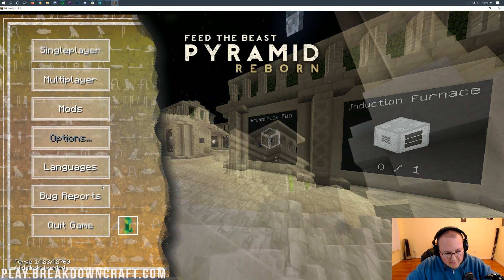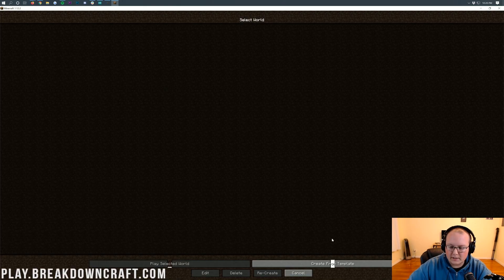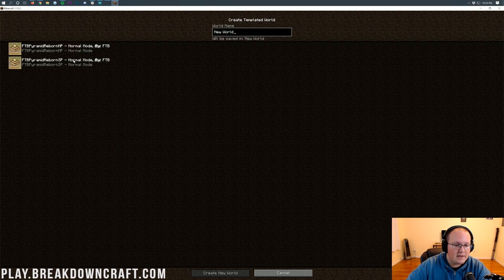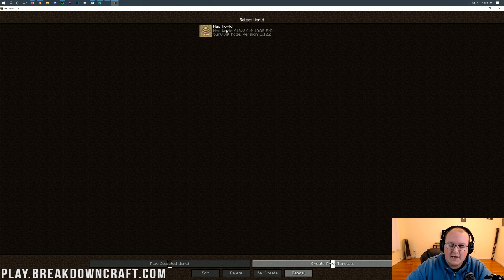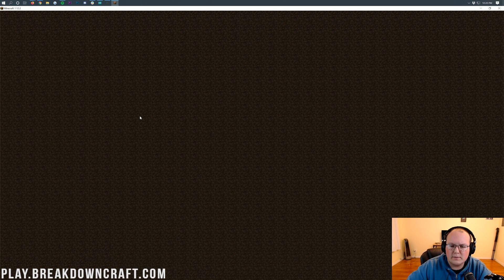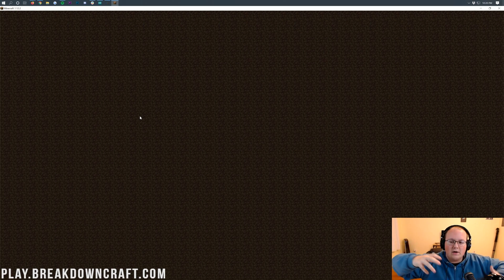Here we are in the main menu of the FTB Pyramid Reborn mod pack. We'll go ahead and click on Single Player. Come down to the bottom right and click Create from Template. Then we have two FTB Pyramid Reborn options — multiplayer and single player. I'm going to click on the single player one and click Create World. We then have a new world we can join. Double click on it and it will join us right in. It's a bit different than most mod packs — you don't create your new world, it creates it for you, because you want all the pyramids and that awesome stuff already in game.